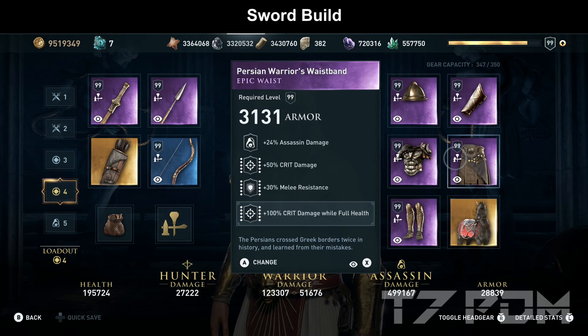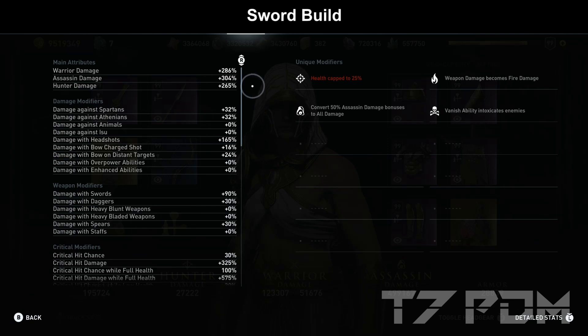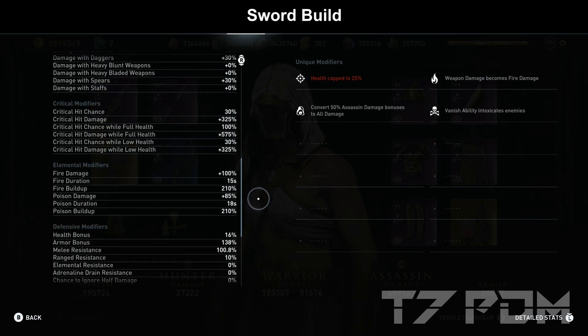All other items remain unchanged from the dagger build: the Persian Warrior's Waistband with 100% crit damage, the torso with assassin damage, critical damage, poison damage, and the Vanish Intoxicates ability, and the boots with assassin damage, 20% crit chance, 100% crit damage, and 40% fire damage. That gives us 286% warrior damage, 304% assassin damage, 90% damage with swords, 100% crit chance, 575% critical damage, 100% fire damage, and this time only 85% poison damage — because we had to sacrifice one poison engraving that was on the Arachne Stingers — plus 100% melee resistance.